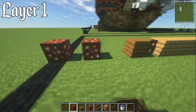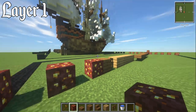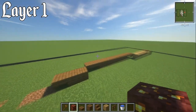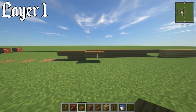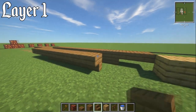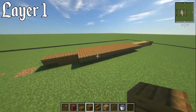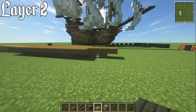Mirror the other side: two diagonal slabs, then seven sets of upside-down spruce stairs, two spruce slabs on top, and in the middle just fill it all up with spruce planks. That's it for layer number one.